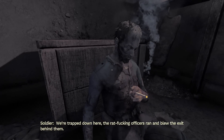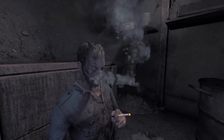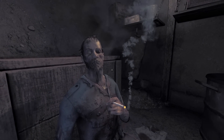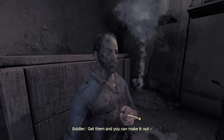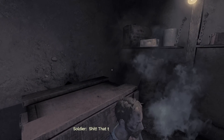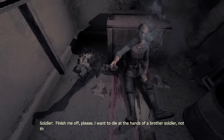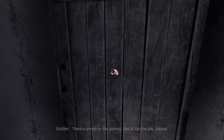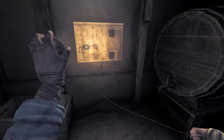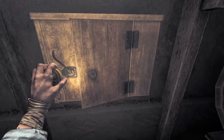A note reads: 'Those rat officers ran and blew the exit behind them. You want to escape, you need to blow it back open. There's dynamite in the arsenal and a handle to trigger it somewhere in the excavation site — get them and you can make it out.' You want to die at the hands of a soldier, not that monster. It's gonna be dark so I'll try to keep the light as charged as possible for you to see.